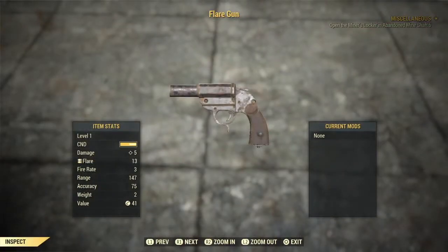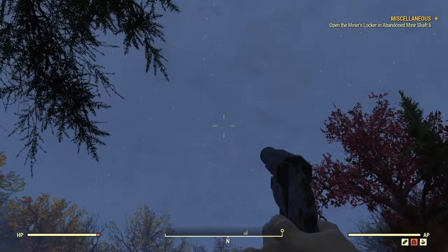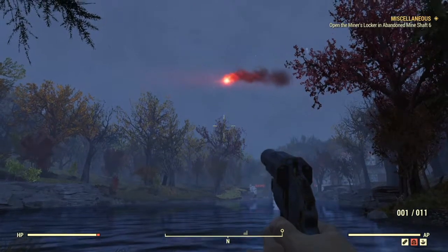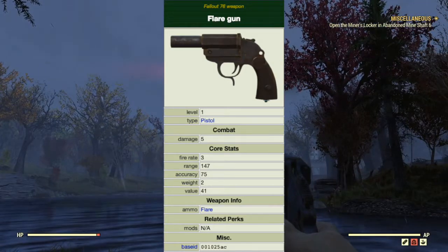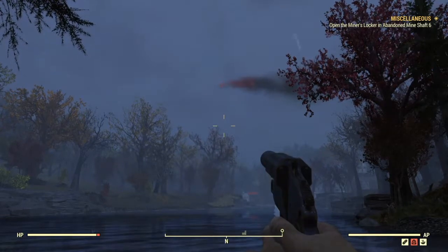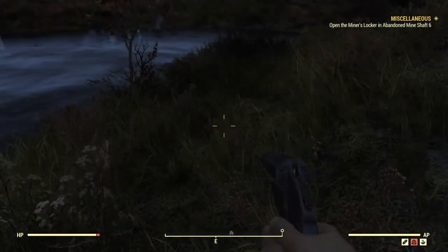Next is the flare gun. The flare gun is a break action, single shot weapon that is designed for signaling by firing skyward as opposed to combat. Firing a flare directly at an enemy will cause a small amount of damage, but virtually every other weapon will yield better results in the heat of battle. The flare gun cannot be modified at a weapons workbench. It has a damage of 5, a fire rate of 3, a range of 147, accuracy of 75, weight of 2, and a value of 41 caps. The clip holds one round and it shoots flares. The player character can find one at the Red Rocket Mega Stop, and it can be obtained from vendors.